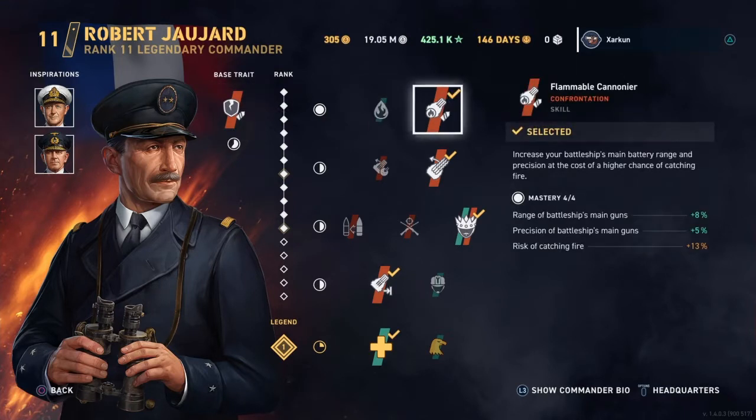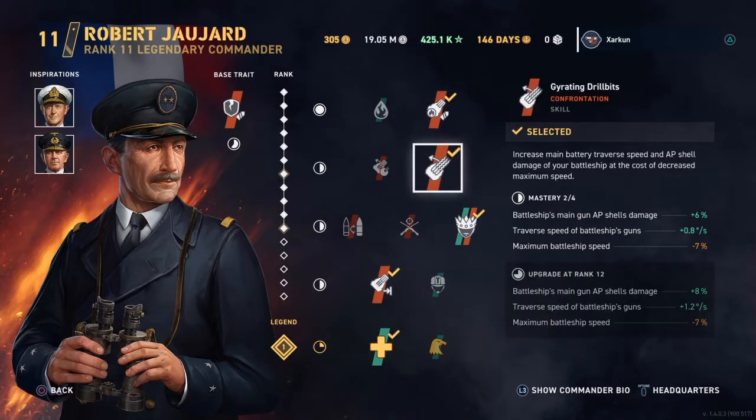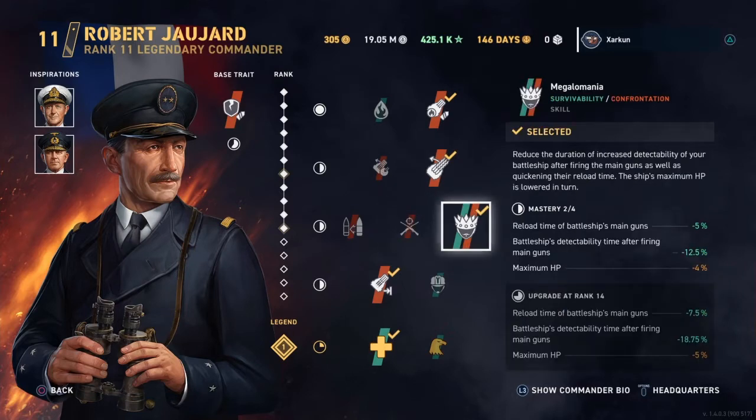Got Flammable Cannoneer in the first tier of perks. Got Gyrating Drill Bits in the second tier of perks. The Megalomania perk, which is the key here in the third tier.